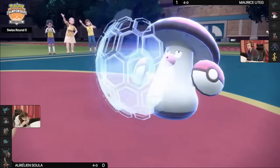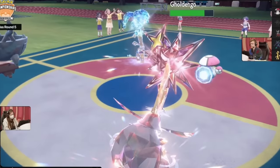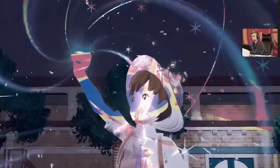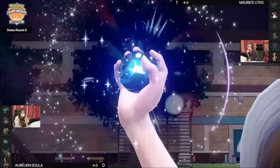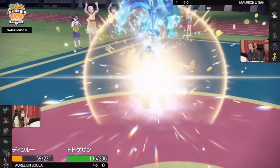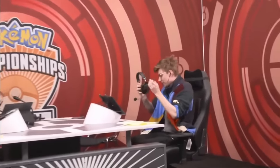Maurice risks it all and protects Amoongus, going for another Nasty Plot. His opponent, thinking there's no way Goldango does something this risky, double attacks the Amoongus and Terastalizes King Gambit to Dark to make sure it goes down. But because Amoongus survived and Goldango got stronger, Maurice can launch a superpowered Make It Rain next turn and win the game.